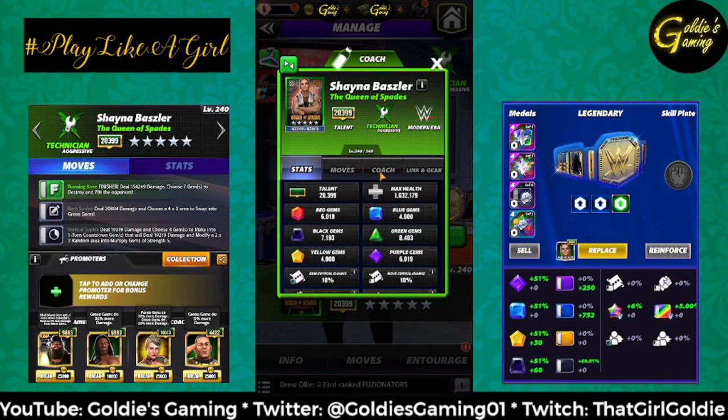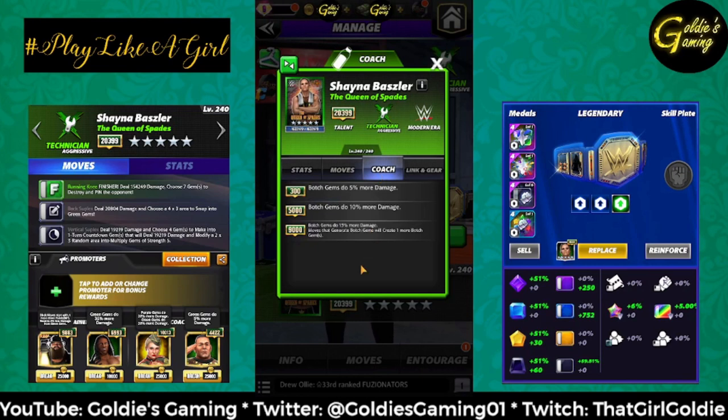She is a modern era technician. Her coach ability is the same as the Connecticut Blue Blood Triple H — botched gems at 9k do 15% more damage, and moves that generate botched gems will create one more botched gem.